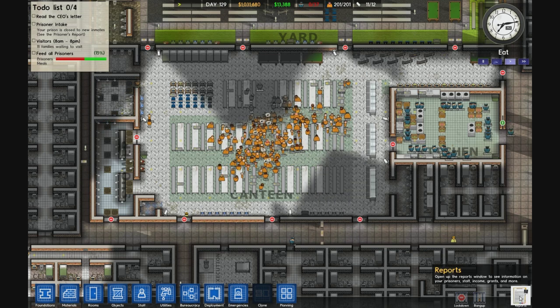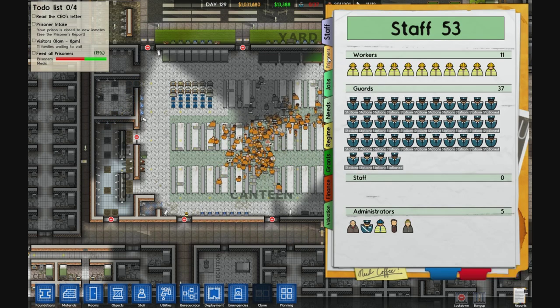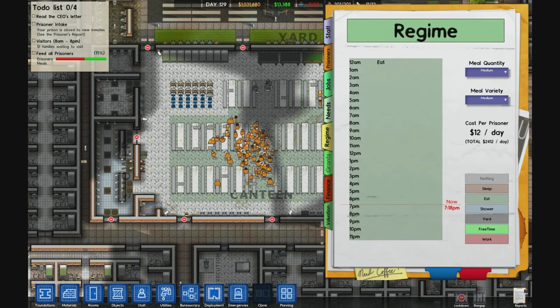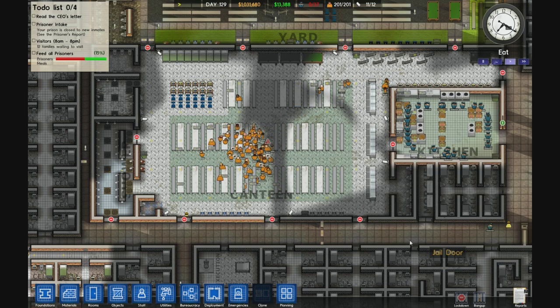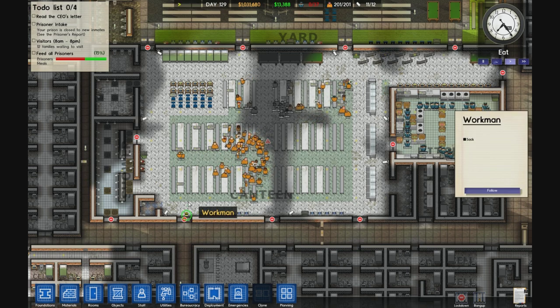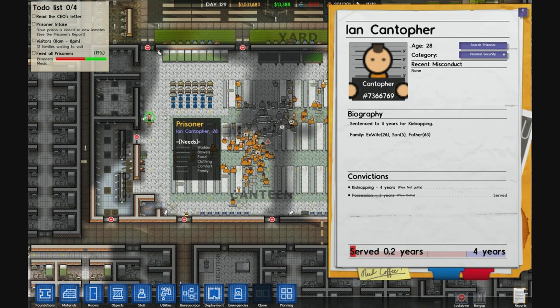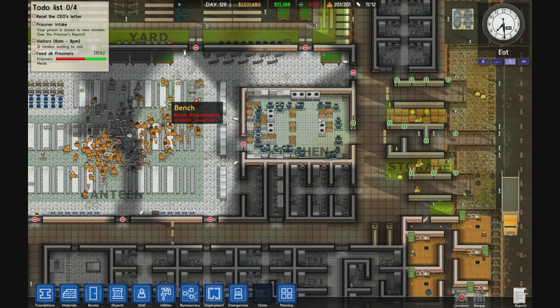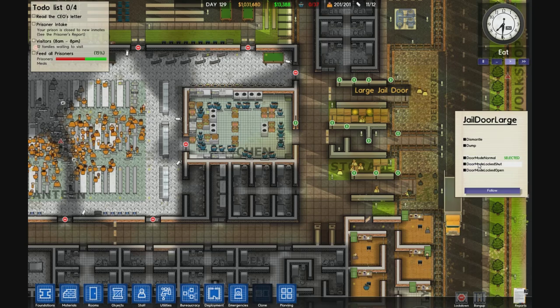Hey guys, welcome to a full-scale riot with 200 prisoners on the new Alpha 10, which they added the riot guards, so this should be pretty interesting. I basically took one of my old prisons with 200 prisoners and locked them in the canteen, and I'm just going to wait until they want to riot. I also got around 60 guards, and then I'll send the riot squad in shortly.